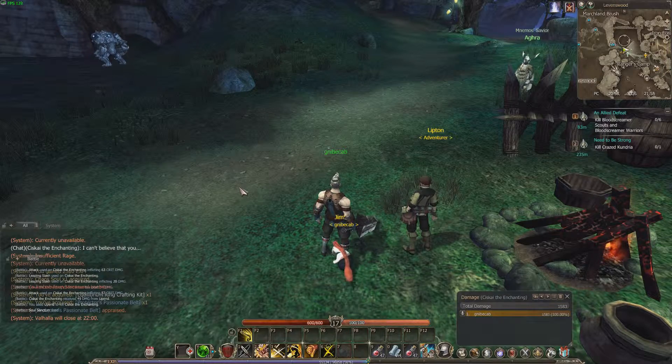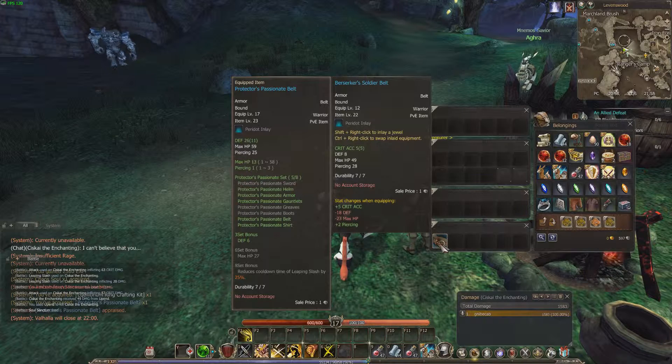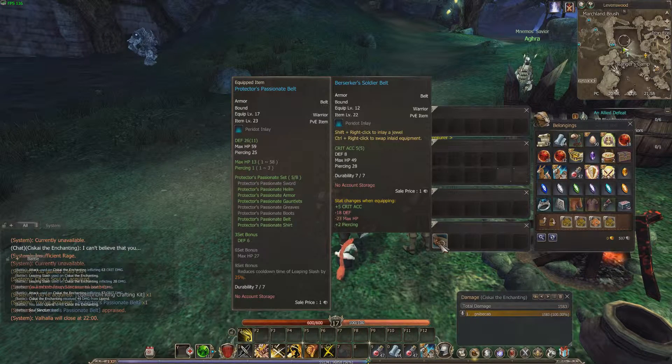This dungeon drops two types of loot so far. It drops the Berserker and the Soldier Bell class — you can get eight of these together and set up a class which gives you buffs. I'm going for the Protectors Passion build. I've got five so far: the sword, the greaves, and the boots. Berserker is more critical stuff and Protectors is more healing.